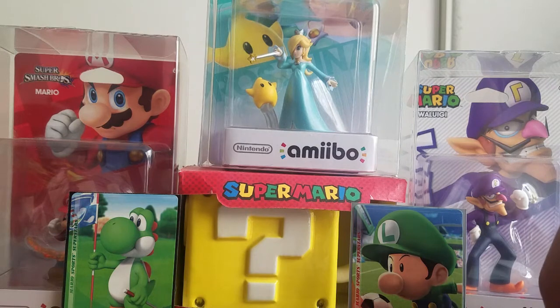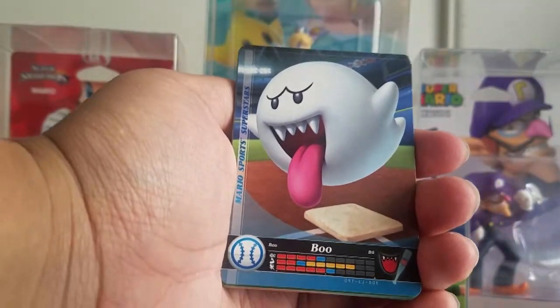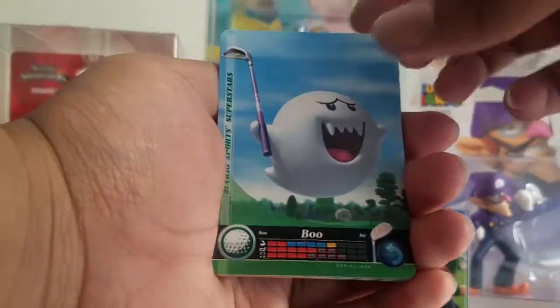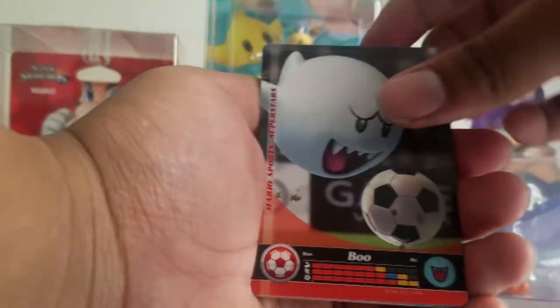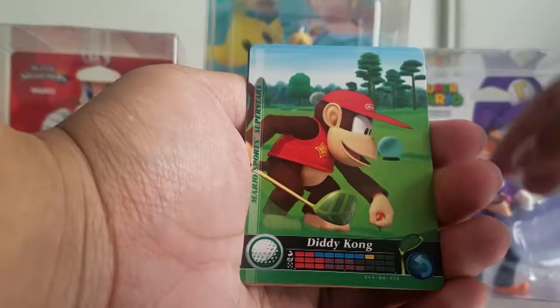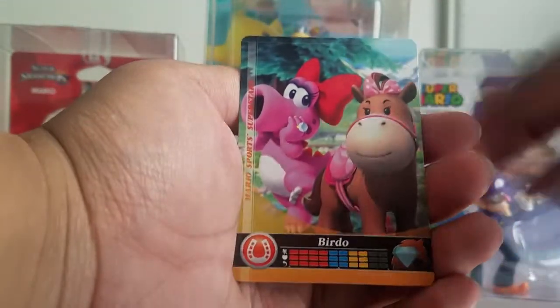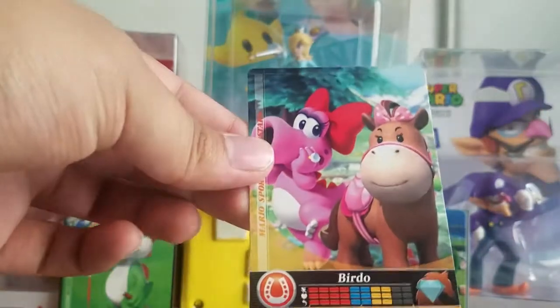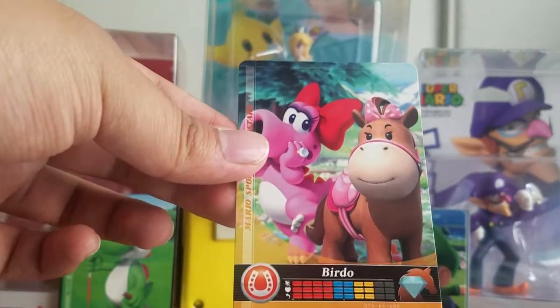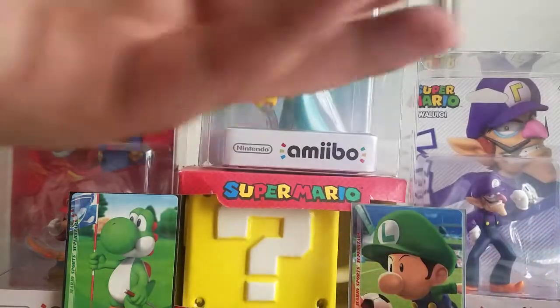Let's review all the new cards we got in this pack opening. Not as many as previous videos, but we got: Boo Baseball, Boo Golf, Boo Soccer, Wario Baseball, Diddy Kong Golf, Diddy Kong Soccer, and Birdo Horse Racing. There you go — all the new ones that I got.